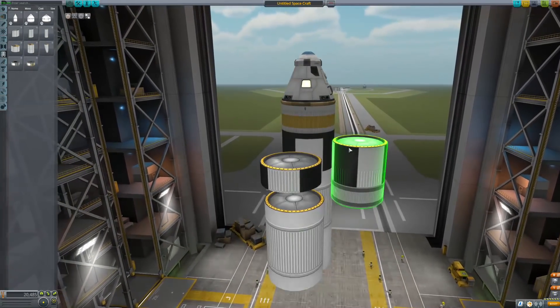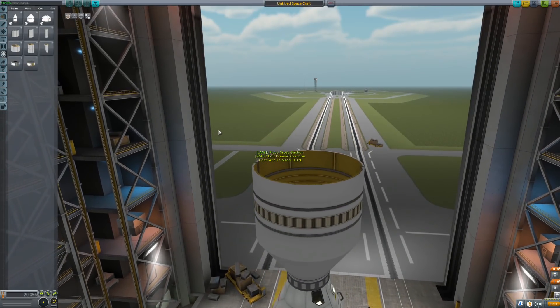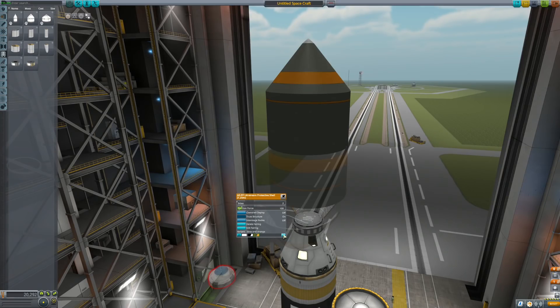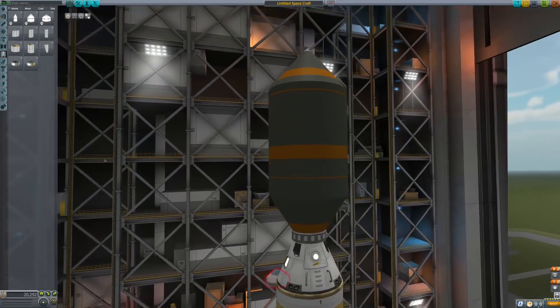Other new textures are on the fairings as well, but they are much worse than the previous ones in my opinion. You have 3 colors to choose from, but I don't know what the black one is useful for — maybe for nuclear weapons. Nevermind, there are still 3 sizes of fairings for different sizes, nothing new here.